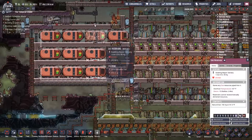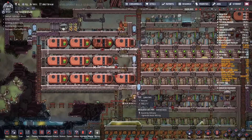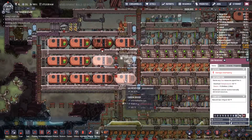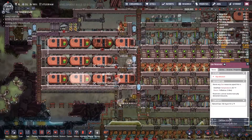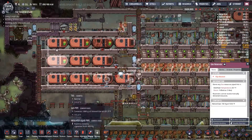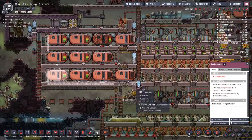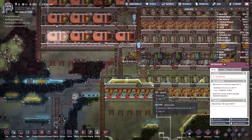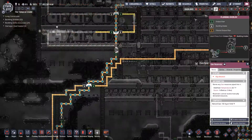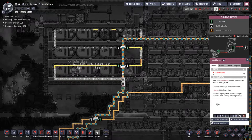The best thing we can do right now is have them do this and just disable auto repair for these. That way we're still getting gas flow through here for power. We can deconstruct this liquid bridge and that'll stop this flow here.